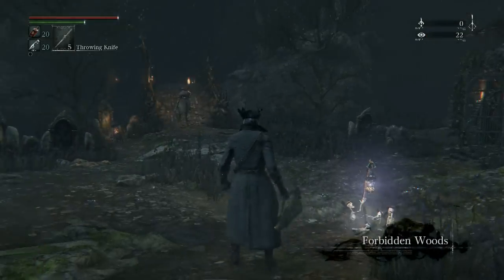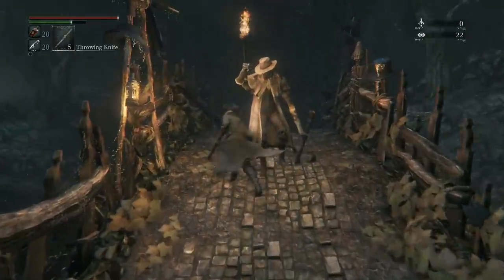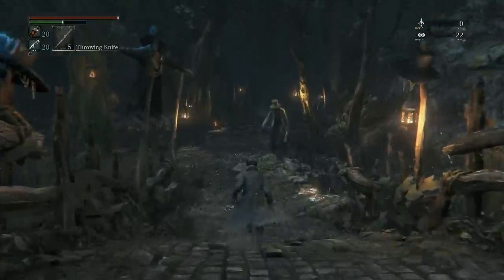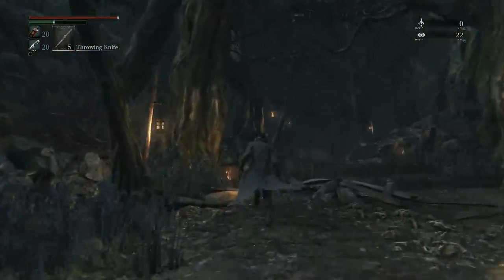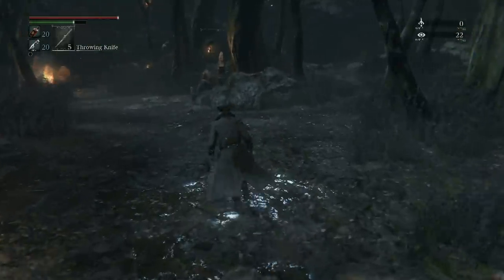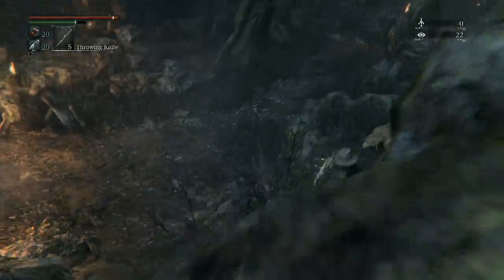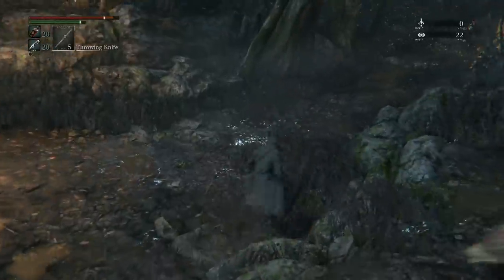The first thing you want to do is come over towards the Forbidden Woods area. The reason for this is because we need to pick up a special item so we can go to the optional area, because Kinghurst Castle is an optional area. At first I thought it was one of the main areas, but it's not.